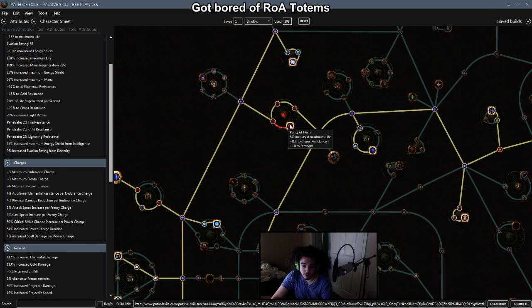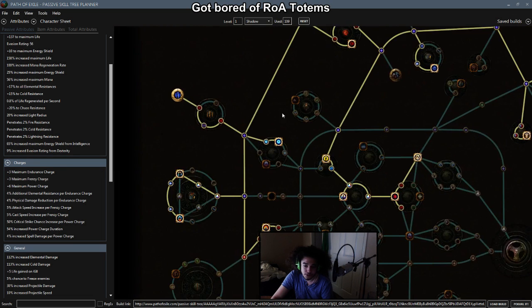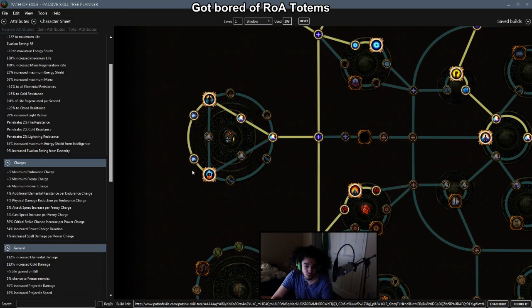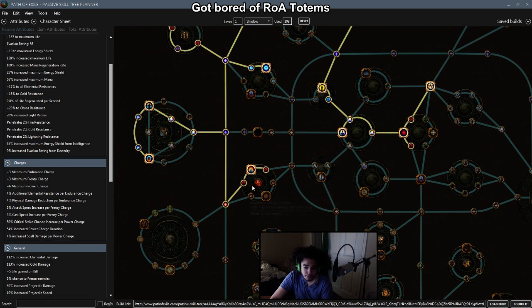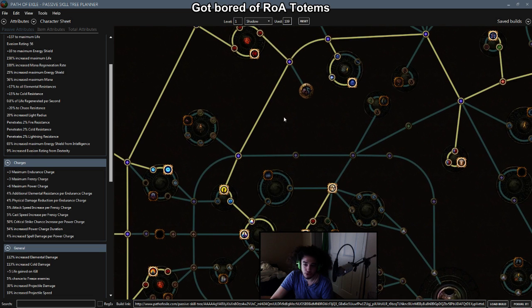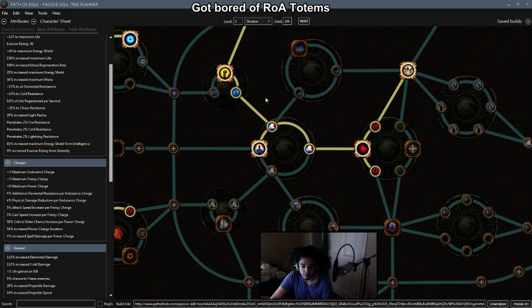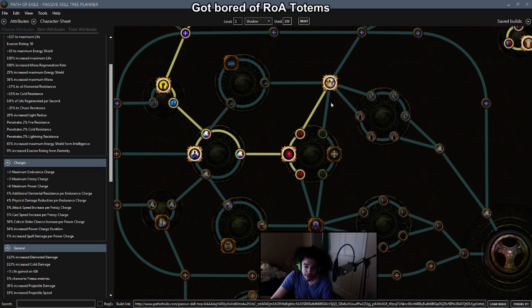Next up, we're going to move across and grab Purity of Flesh. We can go up here and grab Arcane Potency, then move down, grab Double Totem, move down again, get our 8% Elemental — or 6% Elemental — 18% with Penetration, 12, 12, Celestial Punishment. It's another chance to freeze, which is really cool. Move down one point, we'll grab Life by Devotion, come through here to the Templar, grab Light of Divinity, Casting Speed, then come down into Elemental Damage with an additional 5% chance to Freeze, Shock, and Ignite. Grab more Elemental Damage, come in through Discipline and Training, and finish at Retribution.